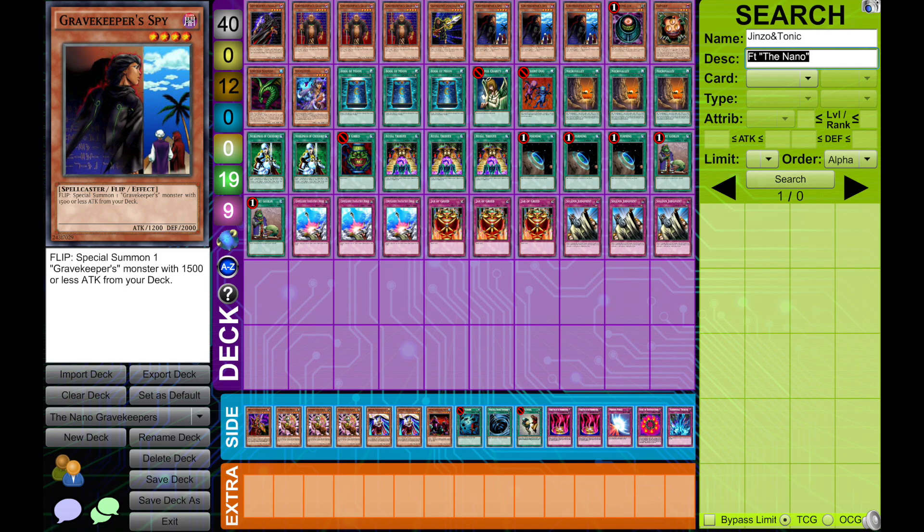We need a very low monster count. I only have 12, with one Serpent which we don't mind discarding, three Gravekeeper's Spy which is the best Gravekeeper monster, just one Spear Soldier and one Ascendant — these are the weakest monsters on their own. People will answer Necro Valley quite often and we'll need to play without it, so we want the least possible drawback when this happens. Ascendant and Spear Soldier are horrible to draw without Necro Valley, so we don't want multiples.